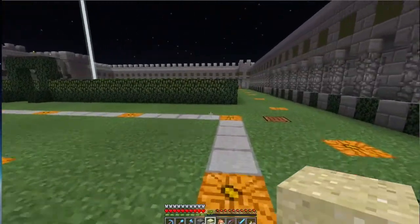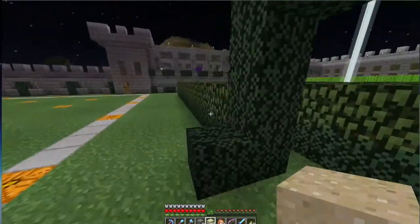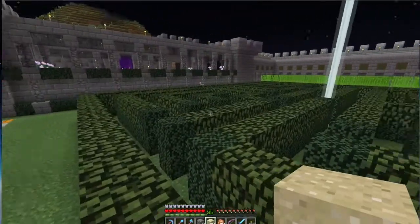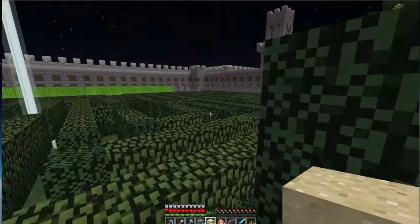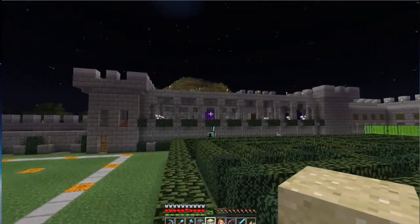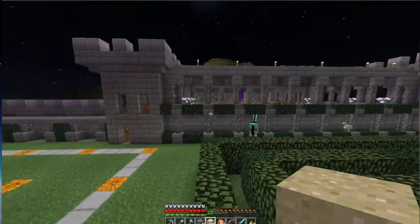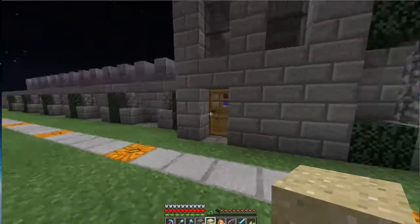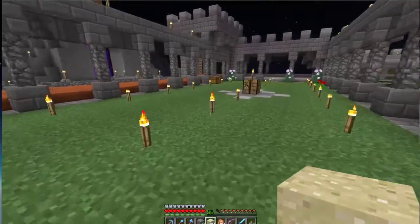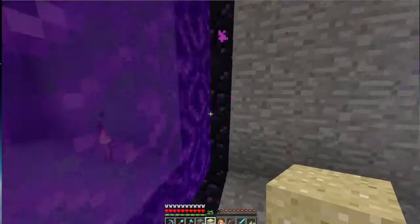This right here is my maze — I built a maze and we have a beacon in the middle. It looks pretty cool, just something fun I did. Over there is my portal back to spawn, which in terms of the nether is only about three meters away. You wouldn't believe how close it is. Let's just go and I'll show you.